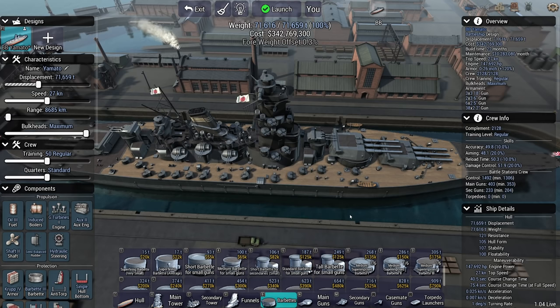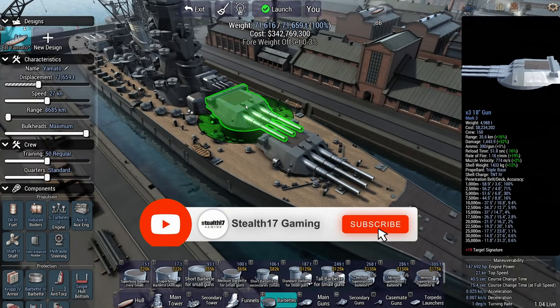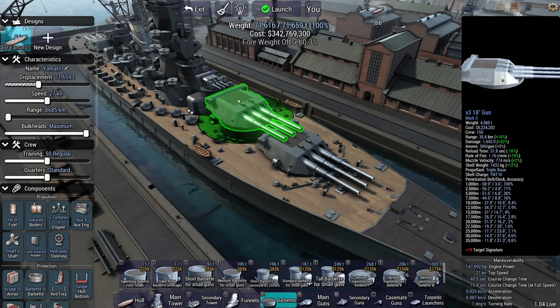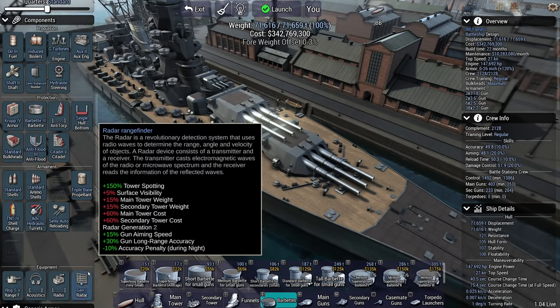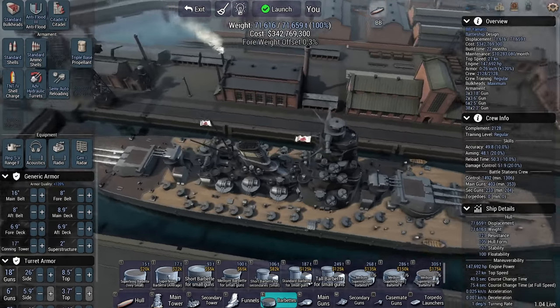As for the Yamato, she has all of these two-inch secondaries. She was supposed to have some smaller caliber guns, but nevertheless the two-inch guns are more for show than anything else. Her main attraction of course is on the bow and the stern in the form of these 18-inch shells. These guys are capable of lobbing an 18-inch shell every 51.8 seconds - three 18-inch shells. To signify that the Japanese supposedly never had as good radar as the Americans, I'm going to give them radar one, the Americans will get radar two.